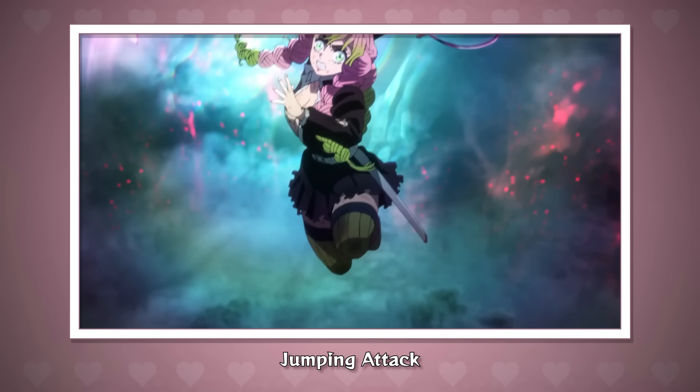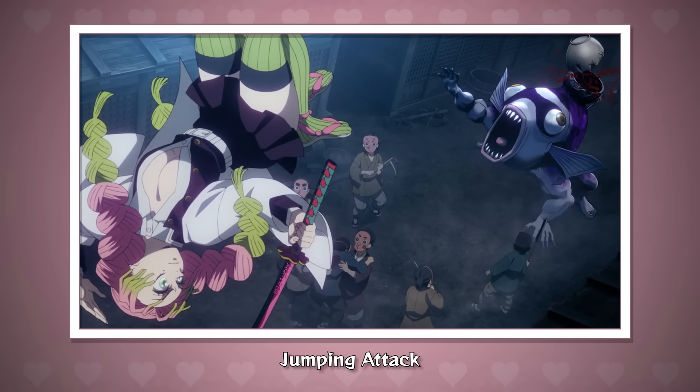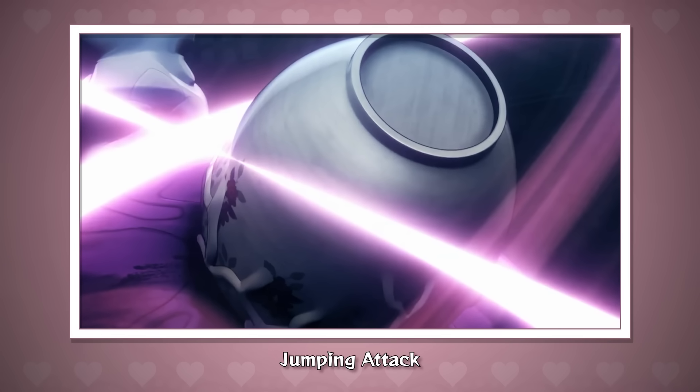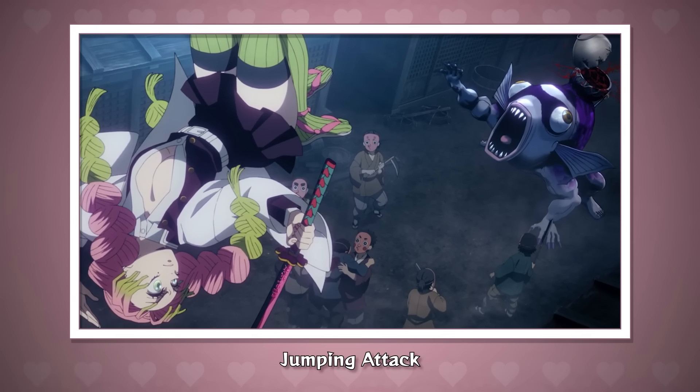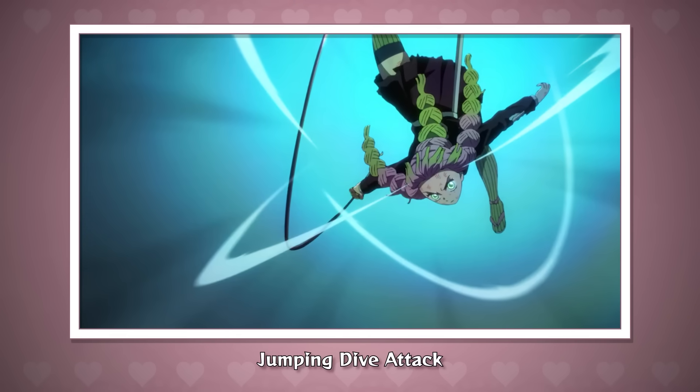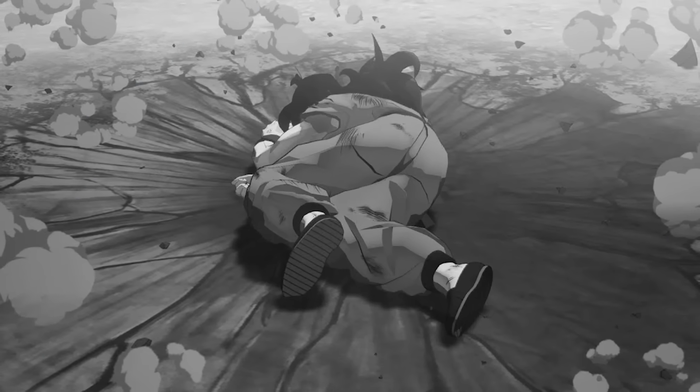For jumping attacks, the first is a vertical slash with the extended sword — great hitbox. The follow-up is something a little different: she does a backflip, retreating with a flurry of attacks and jumping away from the opponent, which I believe would be a first in Demon Slayer. It may make it harder to pick up the combo, but it creates a new way to apply pressure — if they block, you're already running away safe. If you want to extend the combo, it's better to go for the jumping dive attack instead, where she flips and comes down.